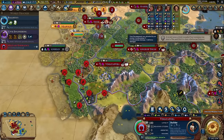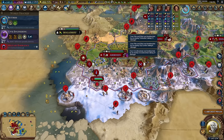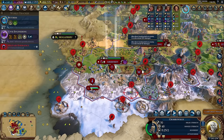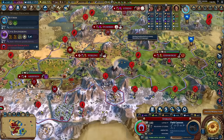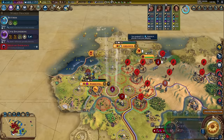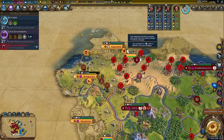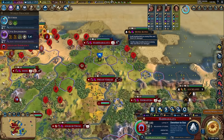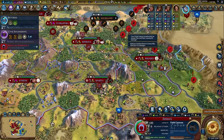Our biggest problem is the barbarians down to the south — this has always been a problem. These units are a huge pain. At least we got this great scientist — that's good. This is a lot of barbarians. We definitely want airplanes as soon as possible. We need another hero. I keep forgetting every 20 turns this is getting harder and harder as the game goes along.